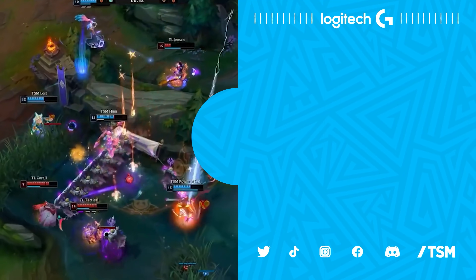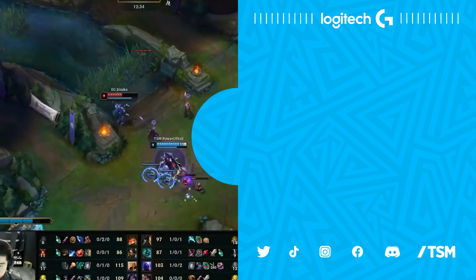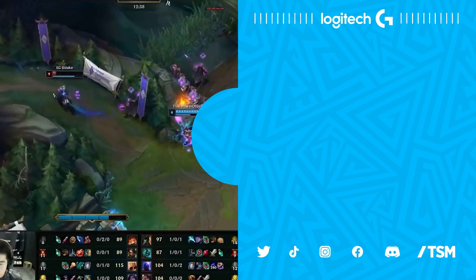The shielding — Santorin can't do much. Power of Evil does a lot: huge ult into the Team Liquid lines. Even despite EG having the dragon advantage, TSM got Herald. And Power of Evil is going in for Jizuke.